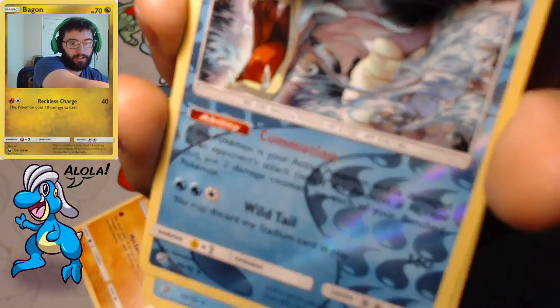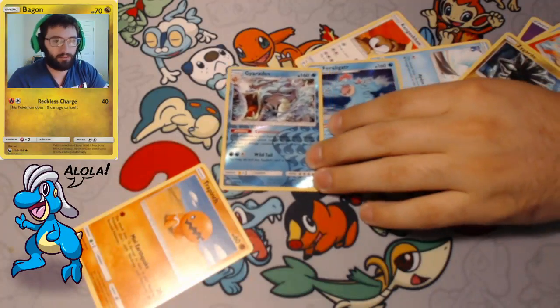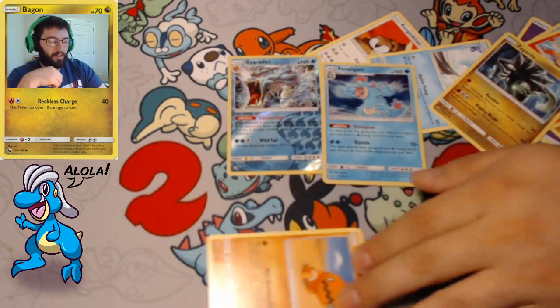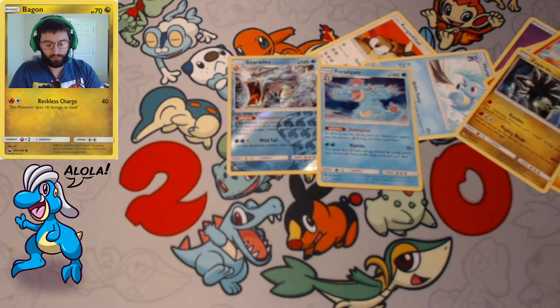And our rare in the pack is another Feraligatr. Ooh, that's a little rough — double water types today, double would-be dragons but aren't. However, nothing big, nothing boom on the Dragon Majesty yet for us. The best thing we've gotten so far out of everything we've opened is a Lance Prism, and that's a little unfortunate. We've got a lot of product opened already, and from what it looks like these Latios and Latias packs have been rough.